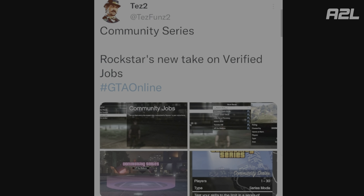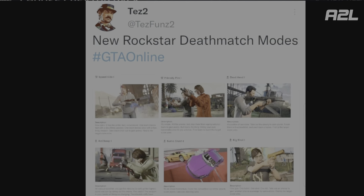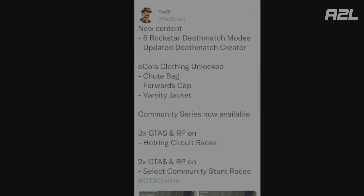The Community Series is a new thing they put out today — apparently that's what people want. The first job in the top right picture is made by DangerAwesomeToes, a guy I actually know with a lot of races I have bookmarked. There are also six new Rockstar death matches available. If you want to check them out, find test2 on Twitter for all the screenshots, or just log into GTA and check them out yourself.